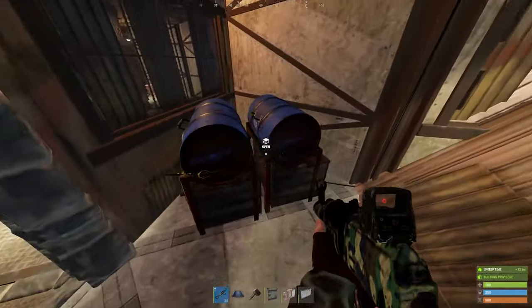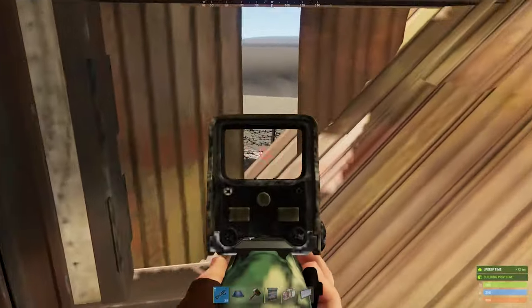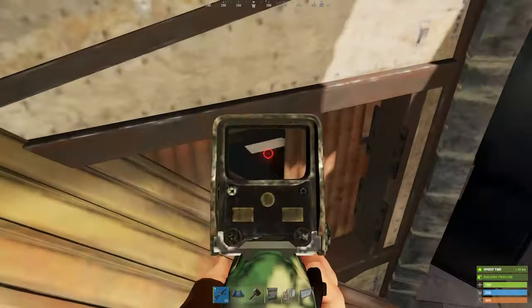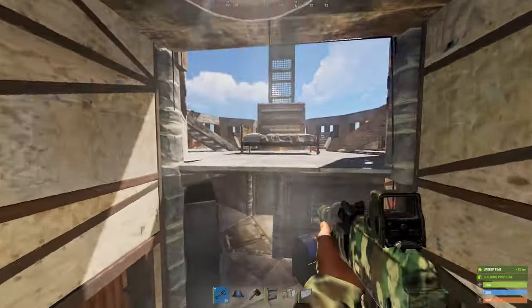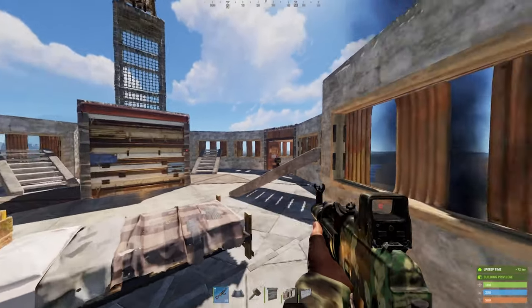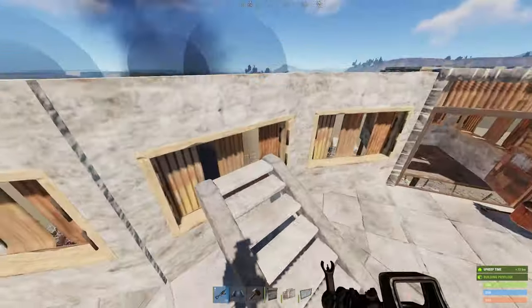Moving out towards one of the roof ramps, we have depot boxes for heli runs and more lockers in case your bedroom gets compromised. Each area in this base, including this one, is separated with plenty of garage doors. Jumping out onto the roof, we have a mini-hanger, two high-coverage auto turrets, and a variety of windows and ramps to change your height and position while you fend off the enemy.